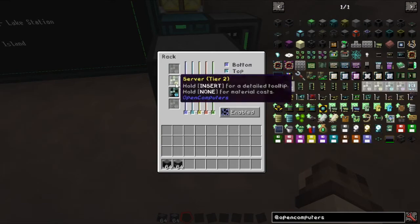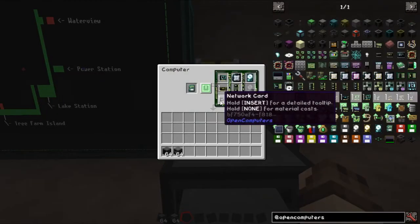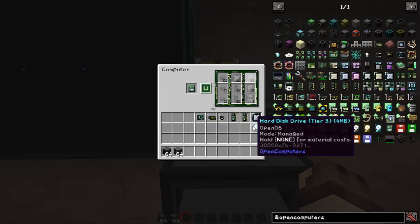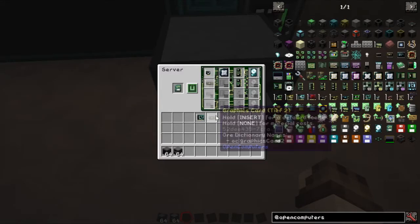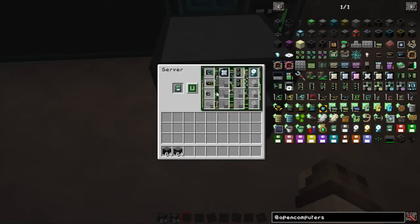What we're going to do is get rid of these two computers. I'll grab our tier 3 stuff, turn it off first, take all the components out — every single one including the hard drive and EEPROM — then insert them all back into the server, much like we would in a computer. We can't put a tier 3 component in the wrong slot, but there's heaps more room to do other stuff.